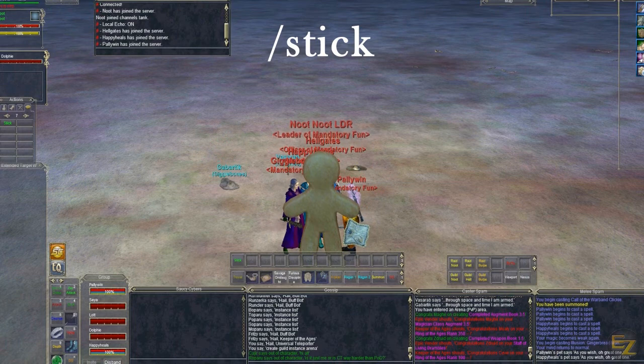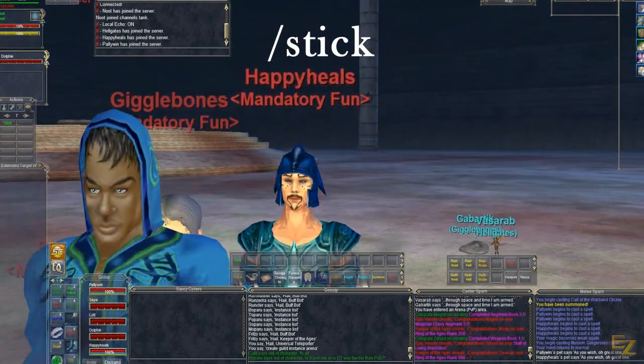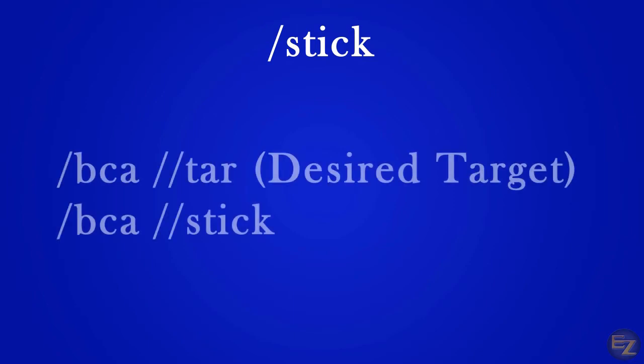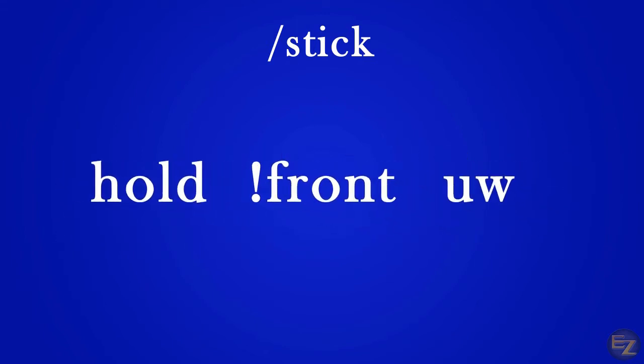Sometimes the stick command can be annoying, especially when your characters stick to the front of you while you're trying to click on an NPC or turn in items. We can expand on the stick command with some qualifiers to prevent this from happening, and we can also utilize this in combat. Let's utilize the command line we saw earlier. By adding the qualifier hold front uw, our Roombas will stick to our target and will position itself to the rear of the target. Let's break down what each piece of this qualifier does.